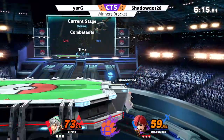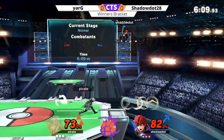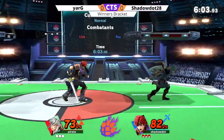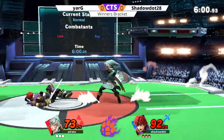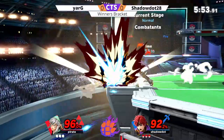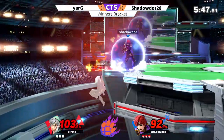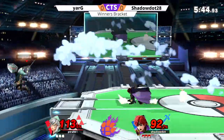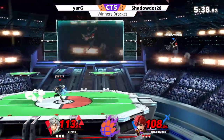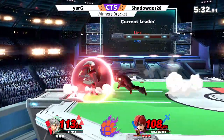Shadow Dot trying to get something started, maybe looking for a shield poke. Stage remote bombs on the ledge — good job by Shadow Dot to jump over that. The boomerang comes looking for some shield pressure. Yarg is definitely not playing passive; he's staying just outside of Roy's burst range. You're not seeing him full-on camp, but he's also not going to commit too much — almost getting the neutral-b right there, just missing it. Still on first stock, already about a minute and a half off the clock.